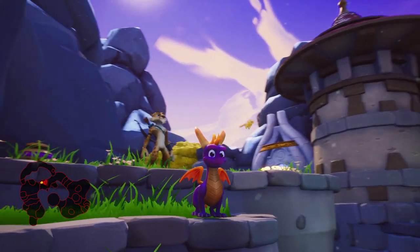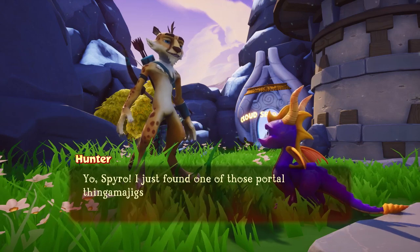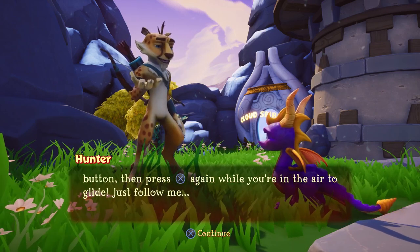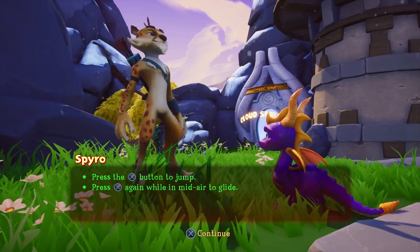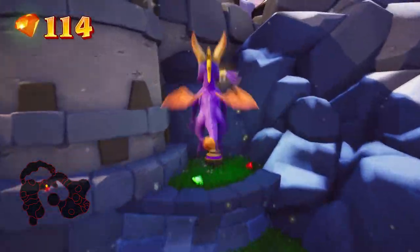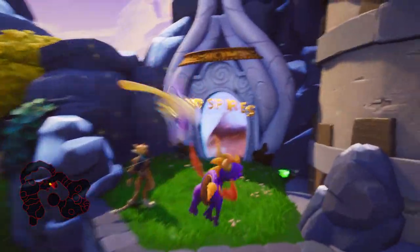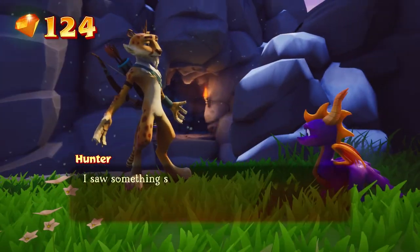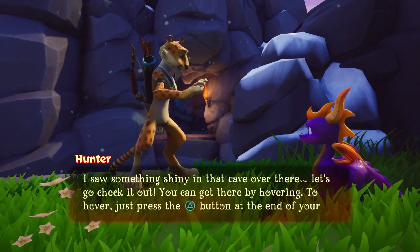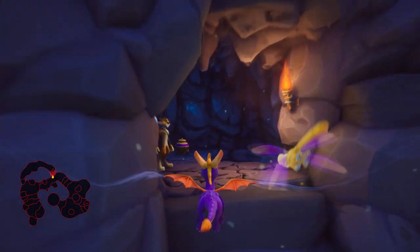Hunter gives a tutorial: 'I found a portal that leads to a different world, but you'll have to glide to get across. Press jump, then press jump again in the air to glide.' Press X to jump, then X again for mid-flight glide. Obviously you can hover in this game, which you can't do in Spyro 1 — I keep trying to do it in Spyro 1 but it doesn't work. Hovering is not for Spyro 1, that's all I've got to remember.